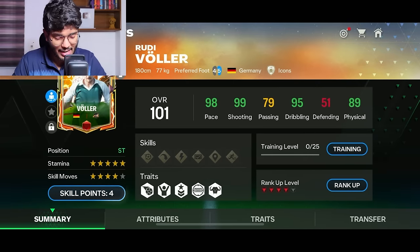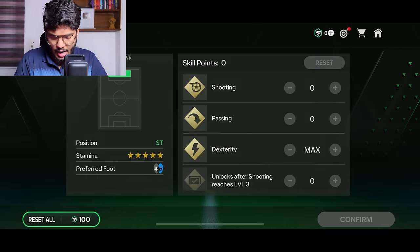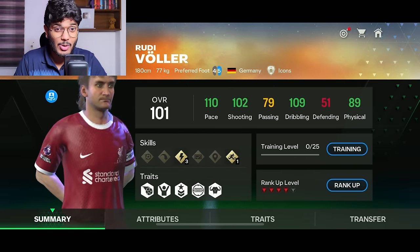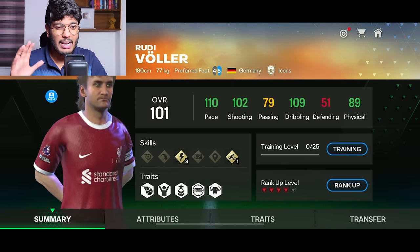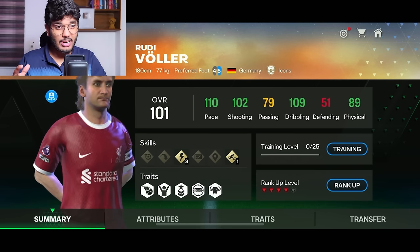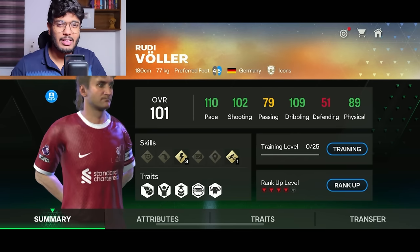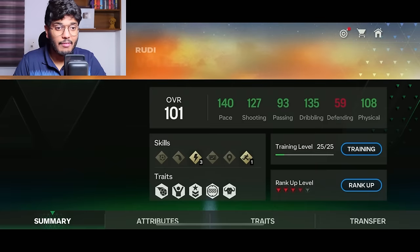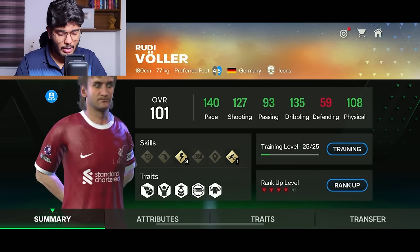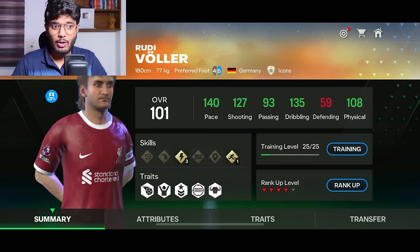Now it's time to use the skill points and train him up. I'm going with dexterity and increasing the counter. He's already got 110 pace without ranking up — imagine training him. We've trained him 25 levels and here are his stats: 140 pace, 120 shooting, 93 passing, 135 dribbling, and 108 physical. His stats look very solid.